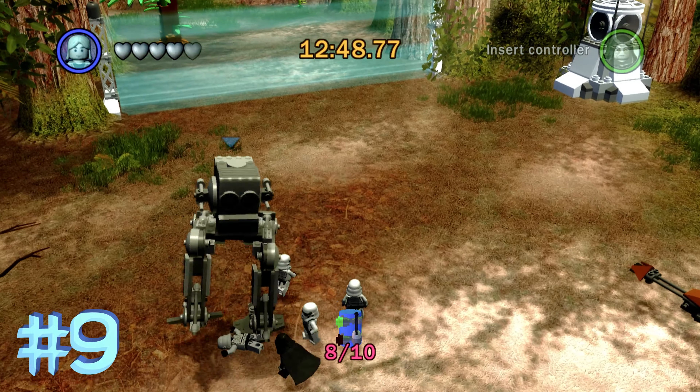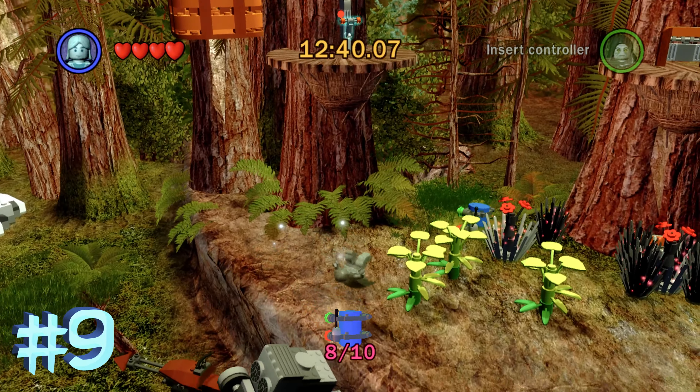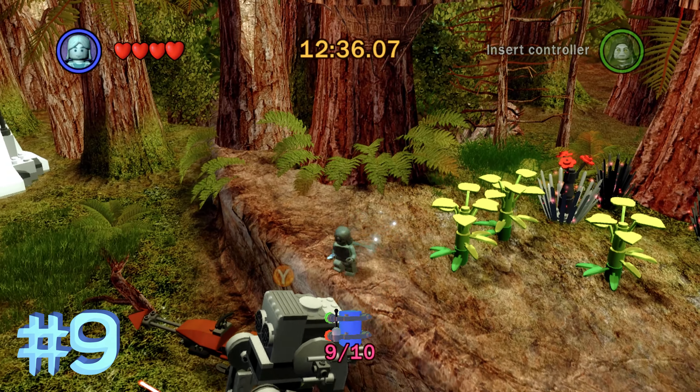At the first stop, on the right side is blue minikit number 9. Get inside the walker, move over, jump up, and it's behind that dark side bush. That's blue minikit number 9.